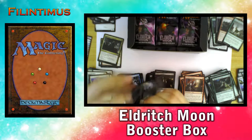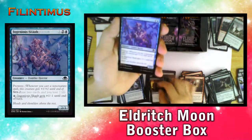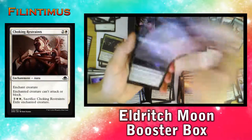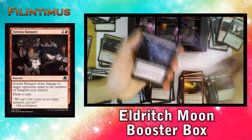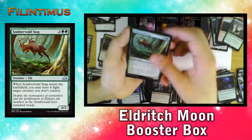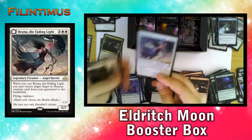Let's see if we can get another Mythic. We have a Succumb to Temptation, Ingenious Scout, Wailing Ghoul, Alchemist's Greeting, Choking Restraints, Waxing Moon, Guardian of Pilgrims, Stensia Banquet, Graf Rats, Nephalia's Academy, Rise from the Grave, and another Summary Dismissal — and we have a Foil Bruna the Fading Light!